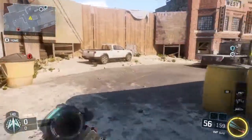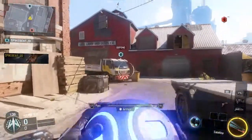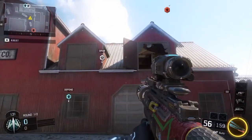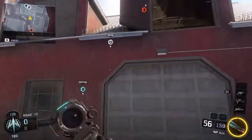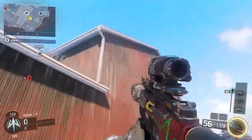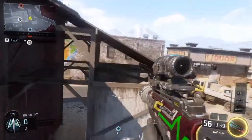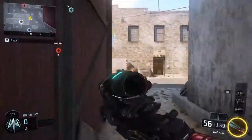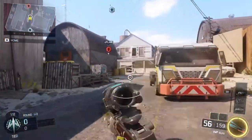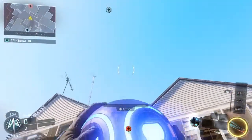Hey, what is going on guys, Spike Beat here bringing you some more 'Improve Your Game.' In the last episode I was showing you guys the G-slide, walking you through how to do it and showing you some of the flaws that you can get if you don't do it properly. In today's episode I'm going to be showing you guys some tricks and tips on things that you can do with the uplink satellite in order to give yourself either some more time or just give yourself the chance to reset and get the team back in order. Hope you guys enjoy.